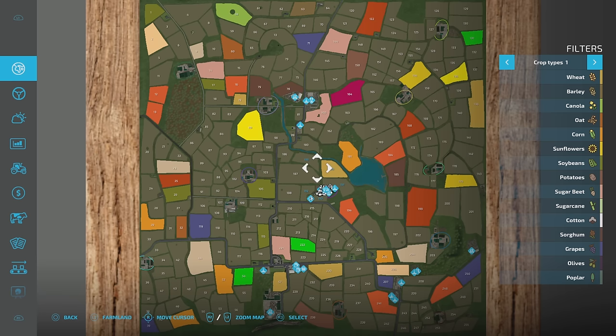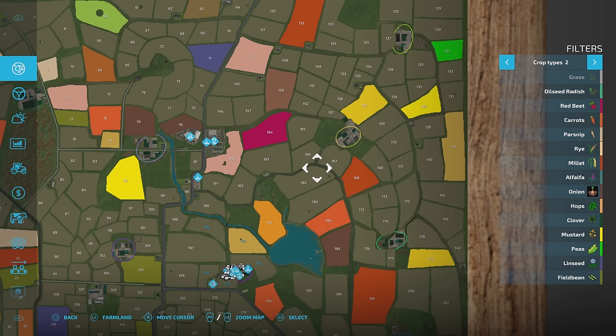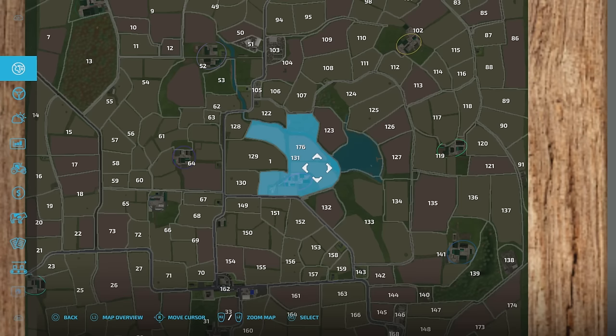In the map you'll see the additional premium expansion crops already growing — red beet, carrots, parsnip, rye, millet, alfalfa, onion, hops, clover, mustard, peas, linseed, and field bean. I haven't got the premium expansion turned on, so if you want to harvest, plant, or do anything with them, you'll need a modded harvester or the premium expansion. They are already growing around the map, so something to be aware of.